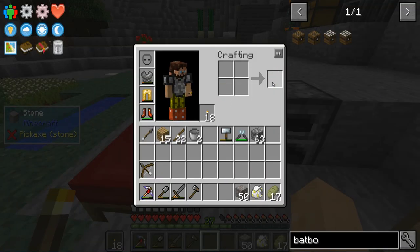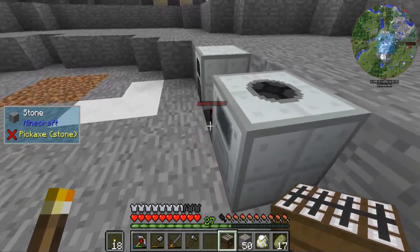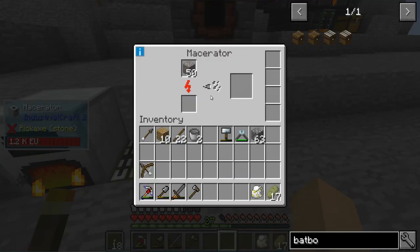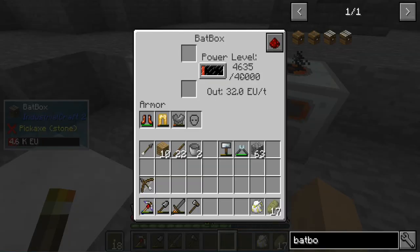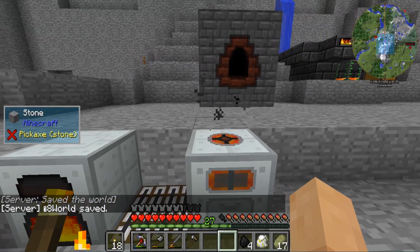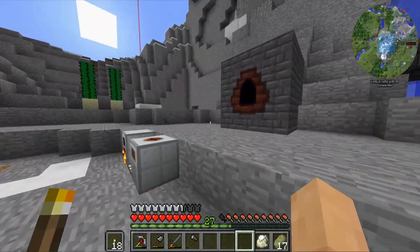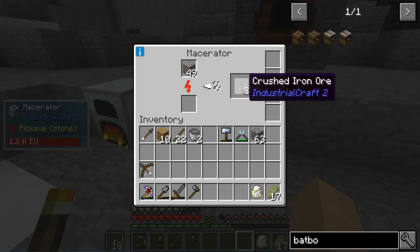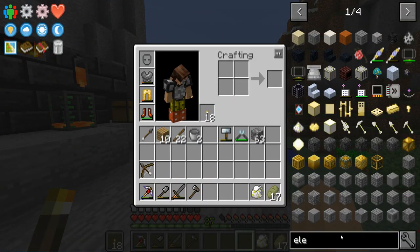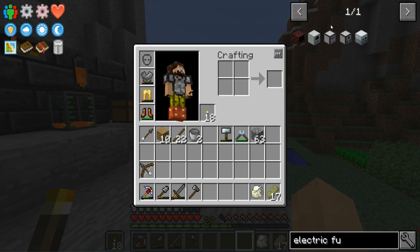Now we can at least store a little bit more energy. We have power in our macerator. If I throw this in with its noisy machinery, you're going to see that our power is still going up because we're burning coal. How about some coal coke? Great idea — we might as well use it. And that's going to give us crushed iron. One of those gives us crushed iron, which we can smelt. We could look at getting an electric furnace — it's probably the best way to go.